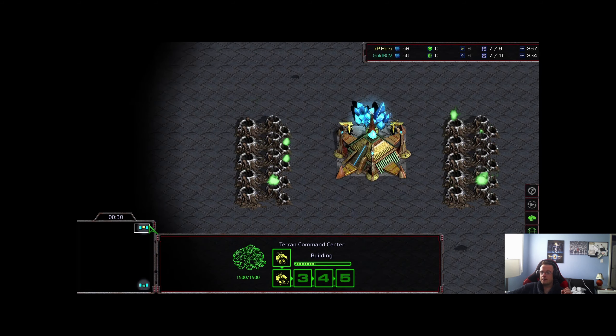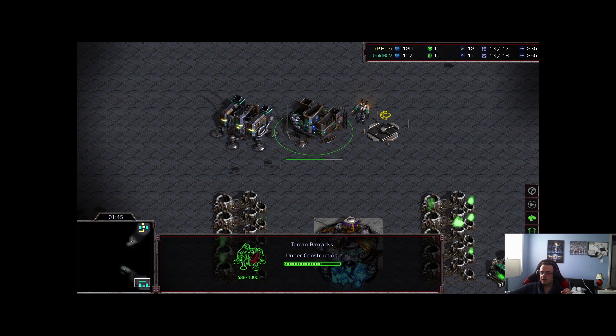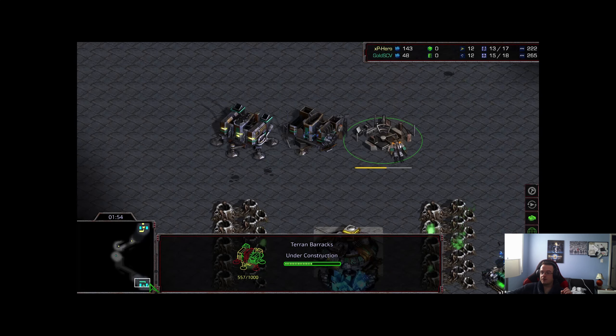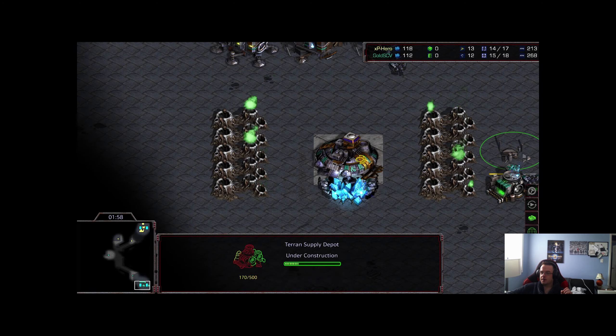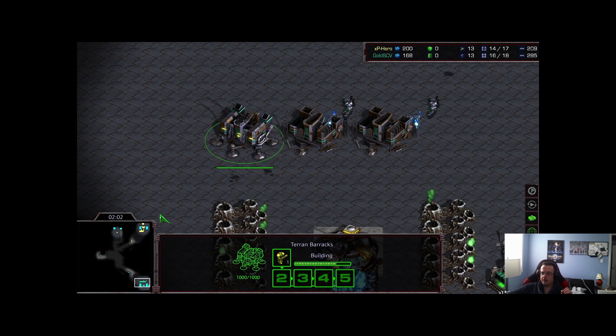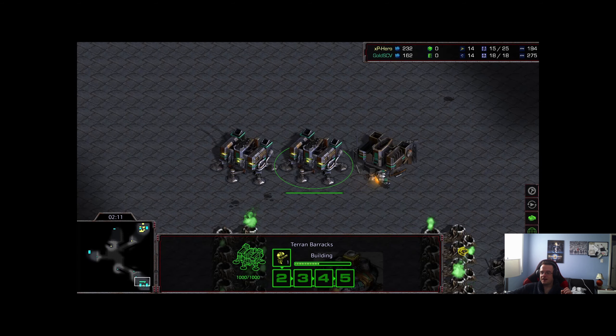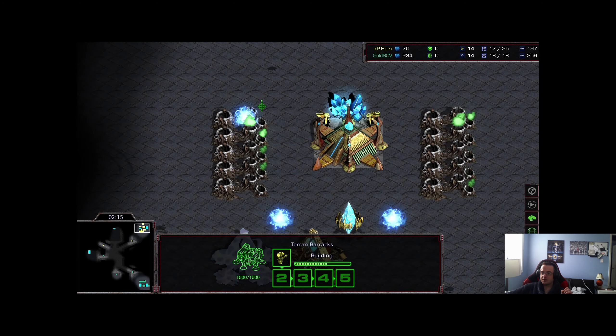XP Hero has a very strong Protoss, doesn't lose very often with it, but we did see him struggle against JH's Terran. Protoss versus Terran — we'll see if Gold SCV has the same level of Terran as JH, or if XP Hero is going to find a weakness and capitalize, keeping himself alive in this best-of-seven series, currently down two to three. It looks like XP Hero is going to open nexus first.